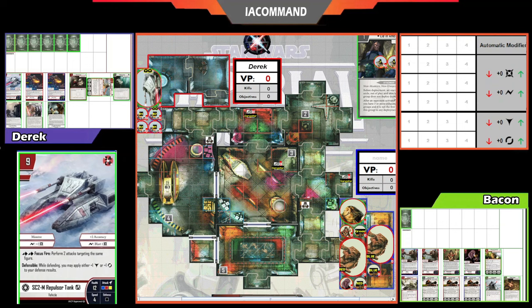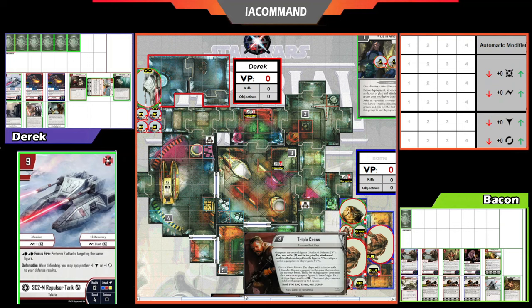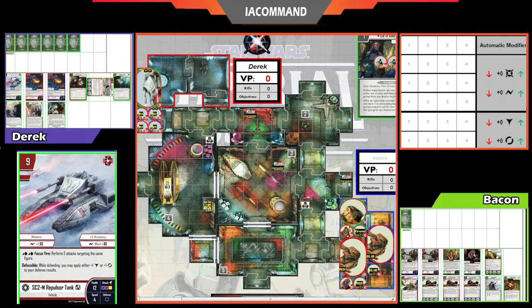Let's talk about the mission first, since you guys probably already saw round one. We are playing on the Triple Cross mission. This is the one with the gangsters that are worth two VPs each. They have six health, two blocks for defense, and they respawn once each round. It starts off with three of them on the map.